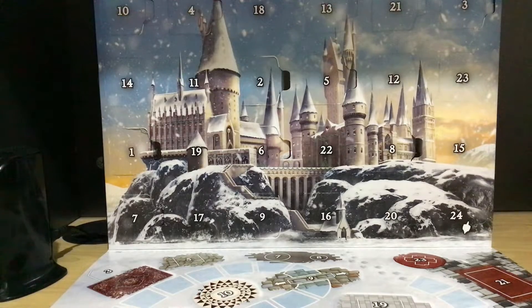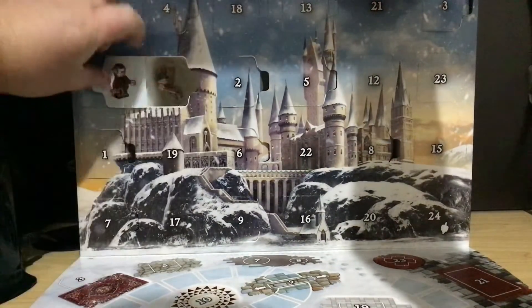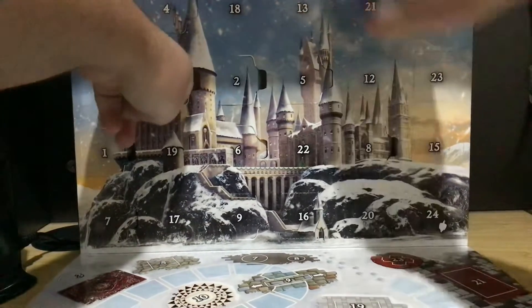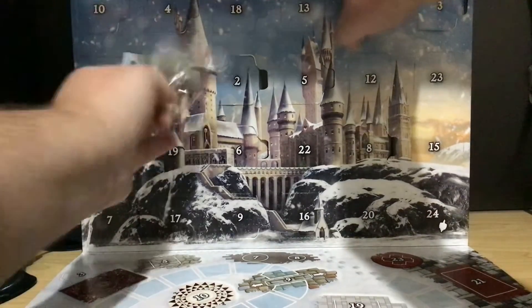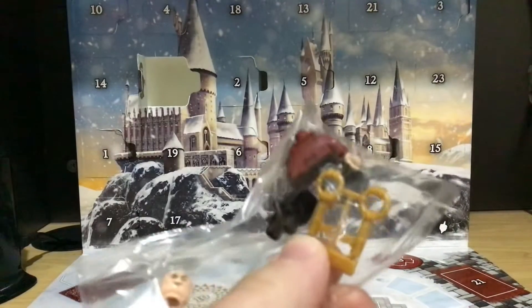We got a better one. Let's open up Day 11. There's a Griphook. And he comes with two keys.